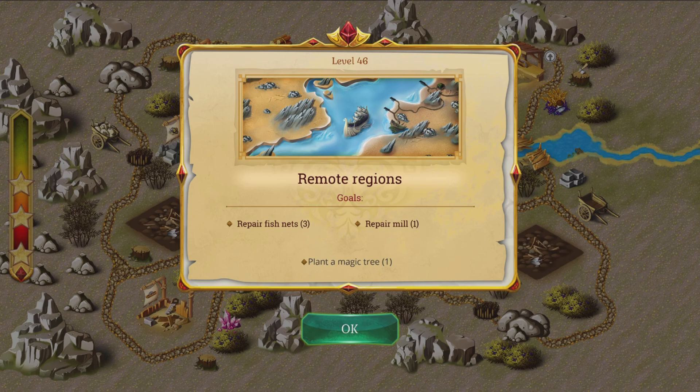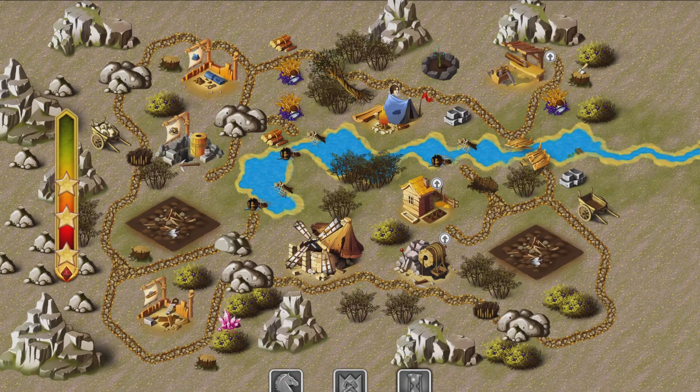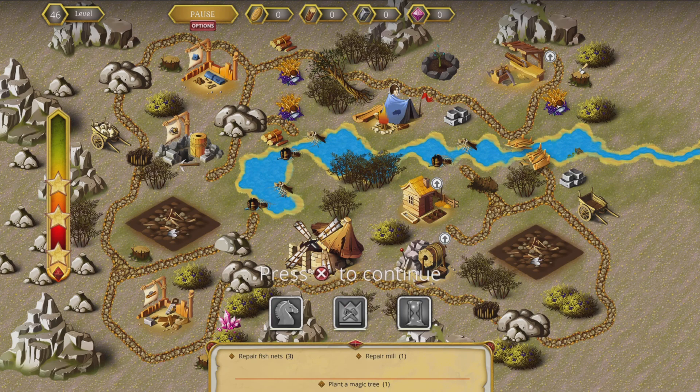Alright — three fishnets, one mill, and a magic tree. I think we'll get a trophy for that, a story-wise trophy. Alright, let's see what I can do. There's the mill down there. I'm right at the top.